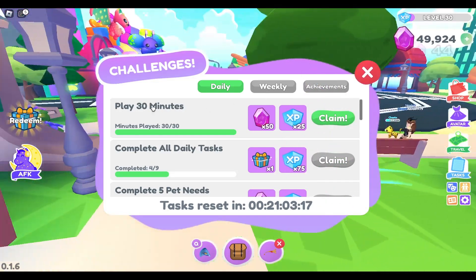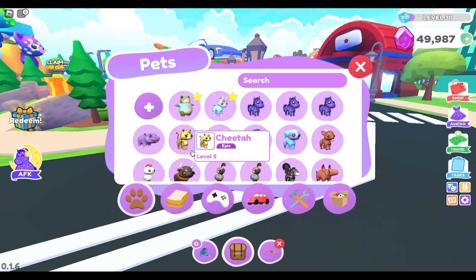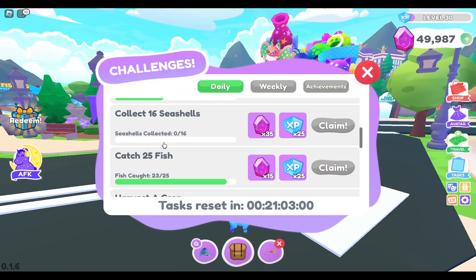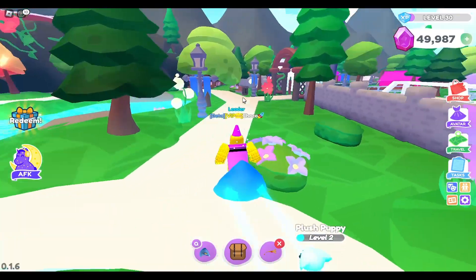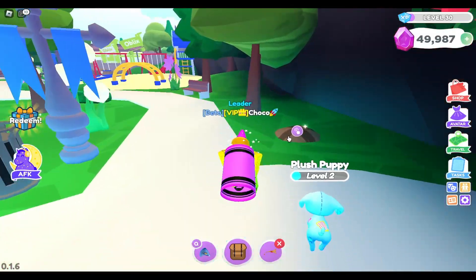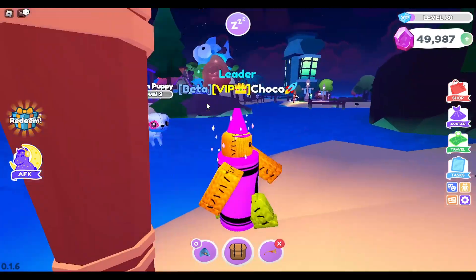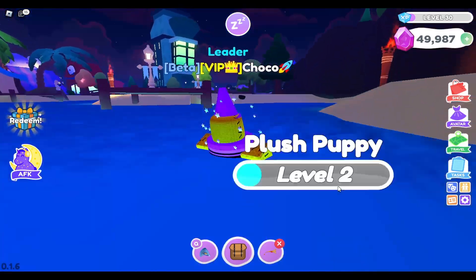So collect every fruit tree and then play for 30 minutes — you can collect that reward whenever. The next thing is to take out your pet, whichever one you're leveling up. We're going to do that pet task while also looking for seashells and artifacts around the map to complete those tasks too. I don't always know all the locations so it sometimes takes me a while.